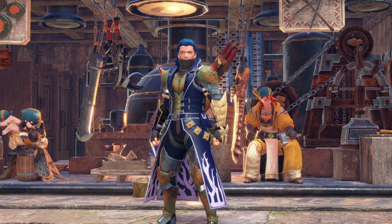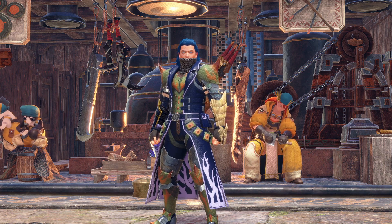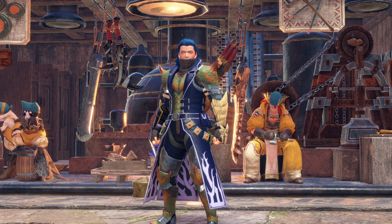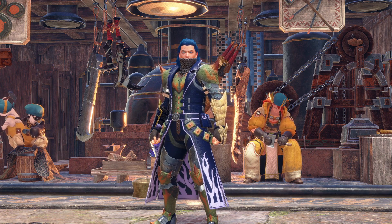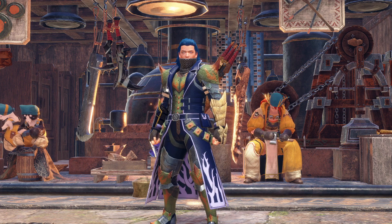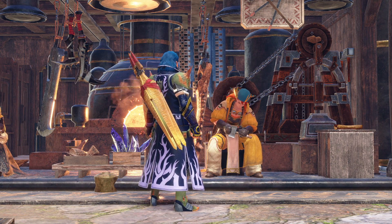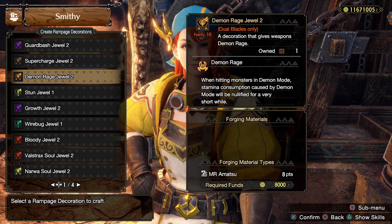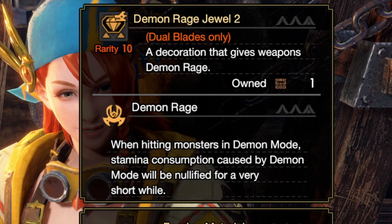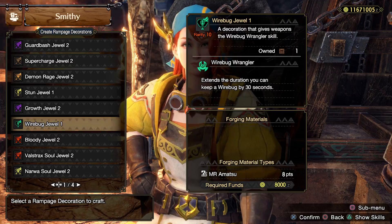So is Frenzied Bloodlust really worth it? There are Bloodlust builds and if you synergize with Dereliction — a common meta combination — you can get a lot of damage. Having an extra wirebug by default running two or three pieces has real potential. The question is the min-max benefit: maybe just two levels of Frenzied Bloodlust with three out of three regular Bloodlust. And running Wirebug Wrangler might be overkill if you're giving up a potent rampage decoration — like Demon Rage Dual for dual blades, which nullifies stamina consumption in demon mode for a short while, which sounds meta-changing. Giving that up for 30 extra wirebug seconds is a hard choice.